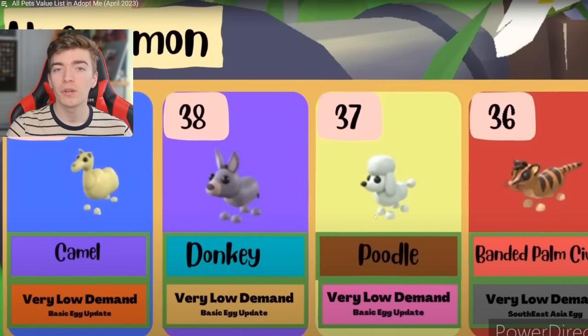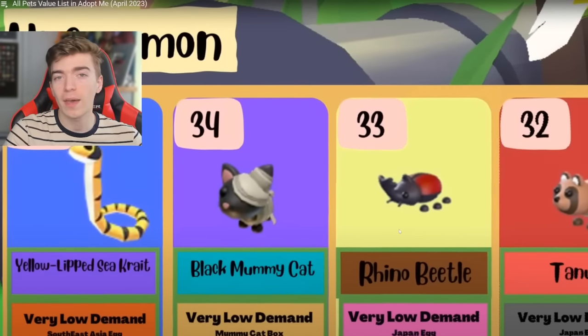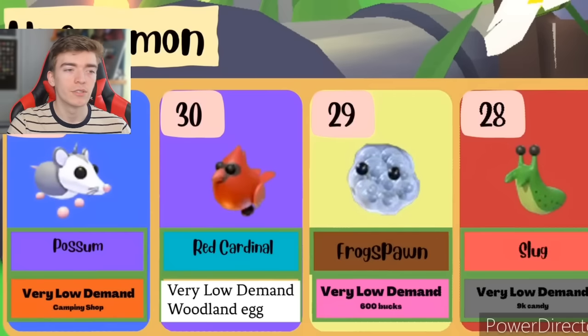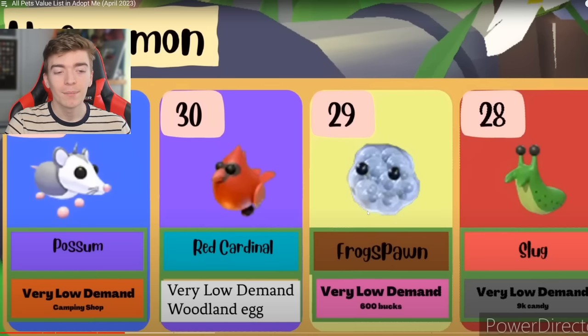I challenge you all to tell me what your favorite pets out of each of these rarities are — favorite uncommon pet, favorite ultra rare pet — comment down below, because I'm going to select someone and give them one of each of those pets. Then we have the yellow secret, the black mummy cat, a rhino beetle, and a tanuki. Then we have a possum — you can buy the possum in the camping shop, though it's quite expensive. The red cardinal has very low demand. Then the frog spawn, and then a slug.